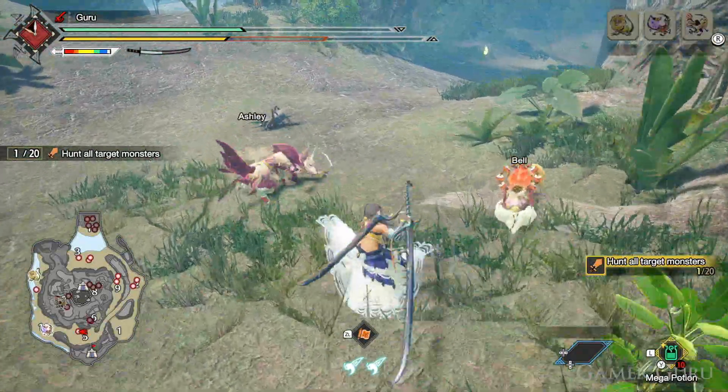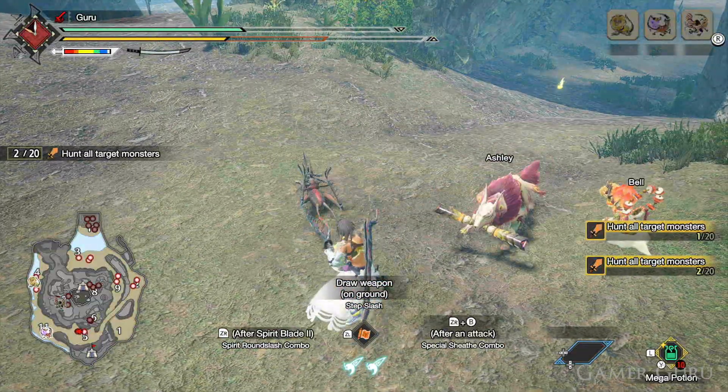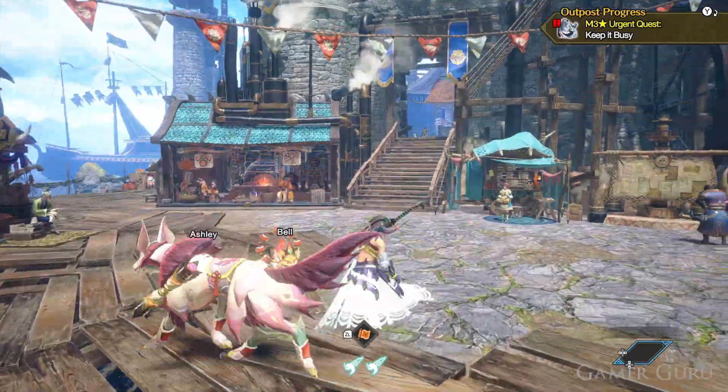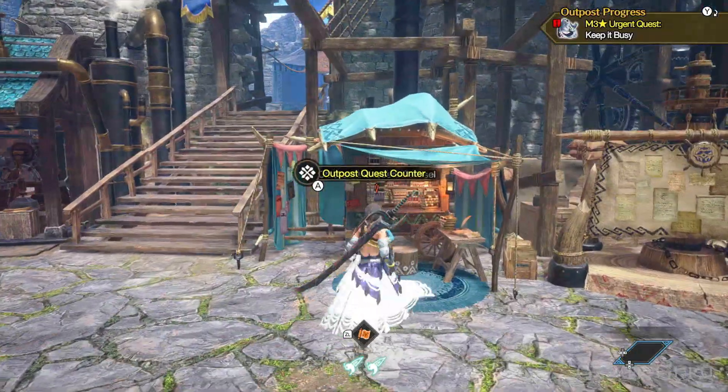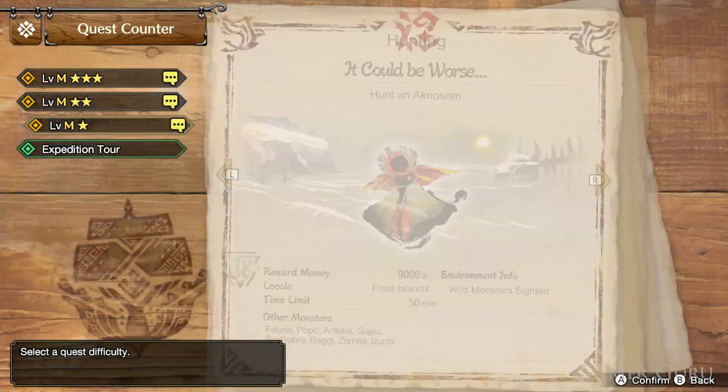There's actually a very good method to farm a bunch of these — literally as many as you need — very quickly. At some point during your early progression of Master Rank 1, which means this can be done very close to the start of the Sunbreak DLC, you'll find a Master Rank 1 quest called Buggin' Out.